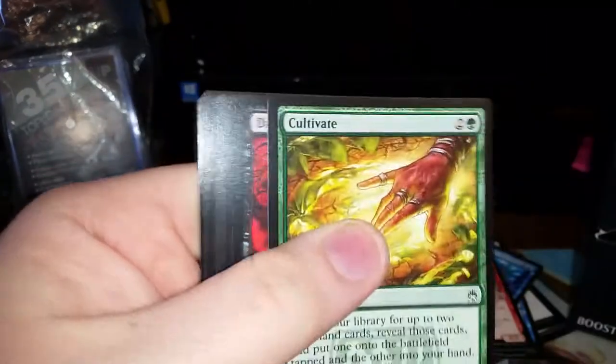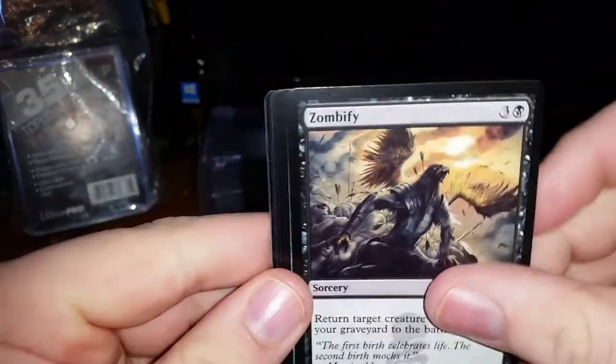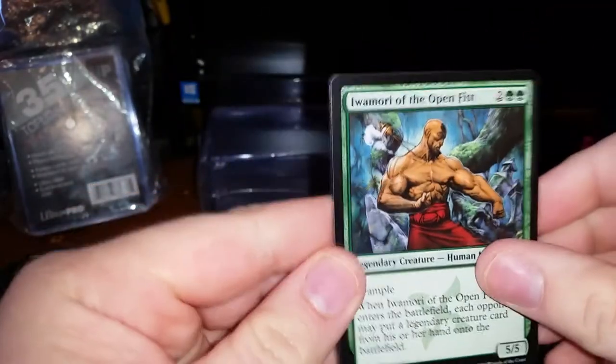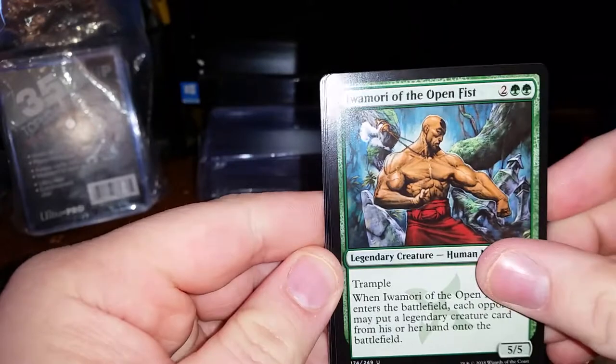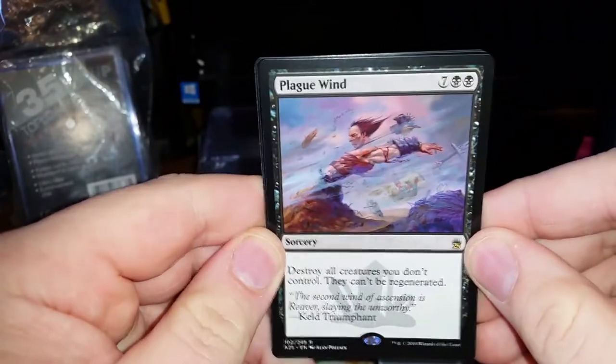What are we going to close this box out with — something spicy or something like Grenzo again? We got two Niv-Mizzets, which was horrible. There's a Cultivate, a Dark Ritual. We have a Zombify, a Regrowth, a Nematocyst of the Open Fist, and Plaguewind — it's a 9-drop: destroy all creatures you don't control and they can't be regenerated. And our foil is Savannah Lions.